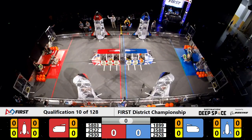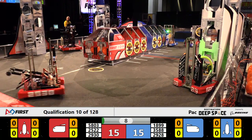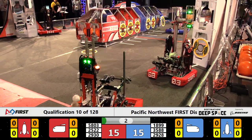Three, two, one, go! As we come off the HAB during the sandstorm, if you see 15 points earned by each alliance, it's because all those robots made it successfully off of the HAB, out into Planet Primus.